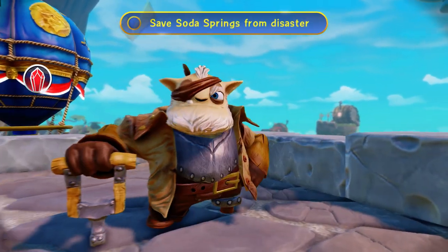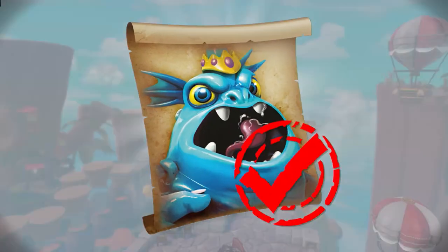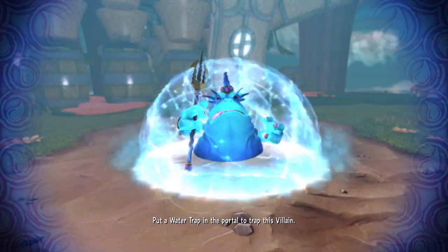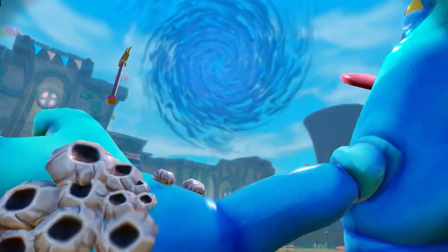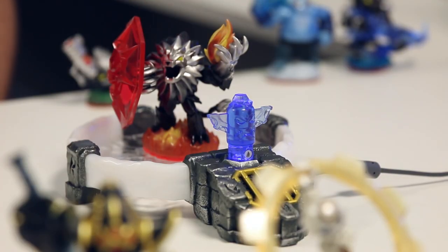Well done! The Gulper defeated. By tricking the Gulper into drinking that eel-flavored soda, we've shrunk him down and he's now ready to be trapped. I have a water trap ready to go and we're ready to trap him. Stay back, swirly thing! Hey, my trident! I just wanted to drink soda! Can anybody hear Gulper? And if so, can you bring Gulper some soda?